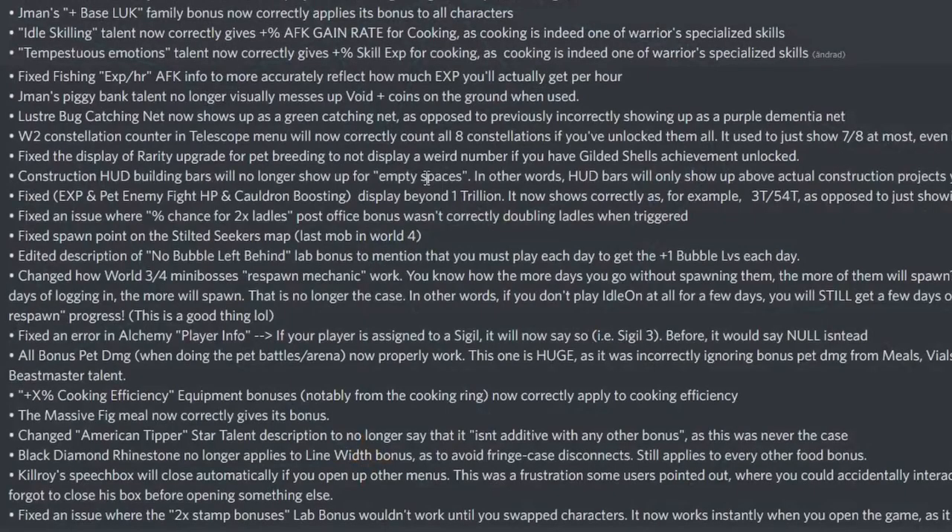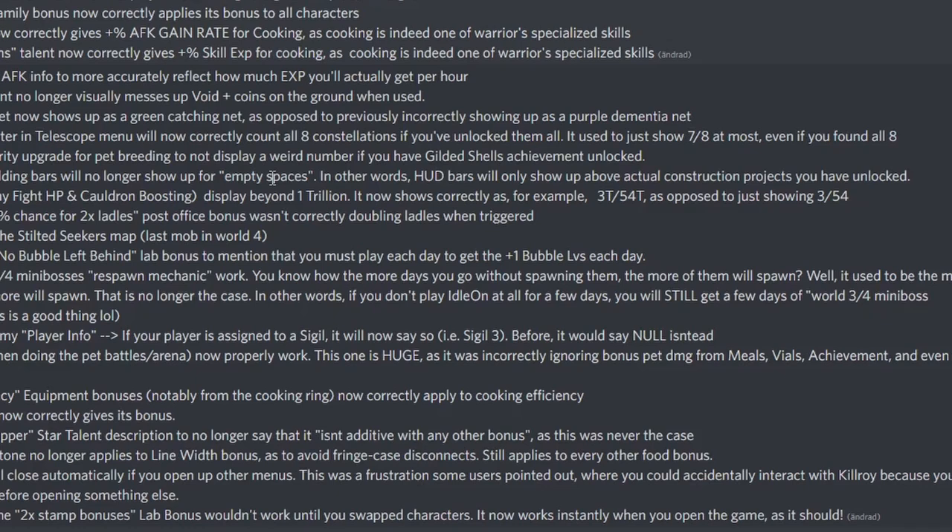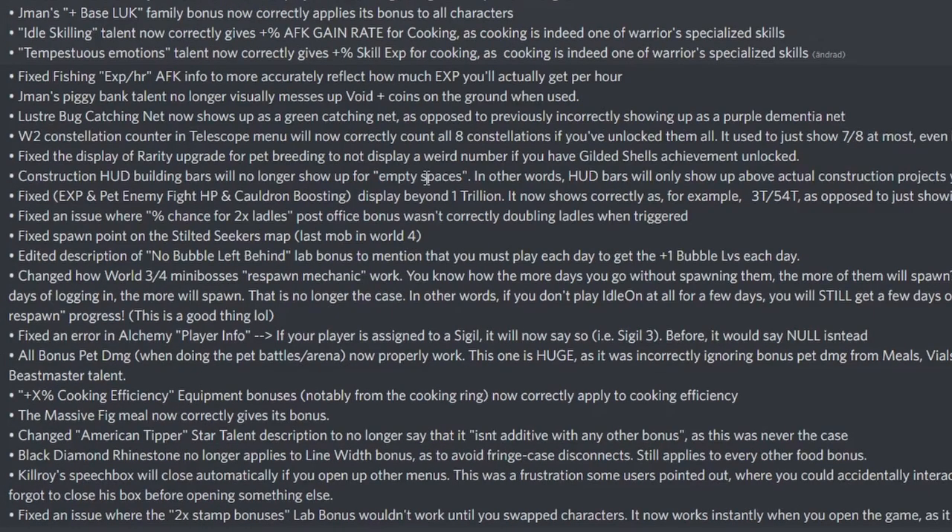Fixed the display of rarity upgrade for pet breeding to not show a weird number if you have the gilded shells achievement. Construction HUD building bars will no longer show up for empty spaces — bars will only show up above actual construction projects you have unlocked. Next XP and pet enemy fight HP and column boosting display beyond 1 trillion now shows correctly — for example 3T out of 54T. Fixed an issue where the chance for two ladles post office bonus wasn't correctly doubling ladles when triggered. Big spawn point fix on the tilted seeker map. Edited the description of the no bubble left behind lab bonus to mention you must play each day to get the bubble levels.